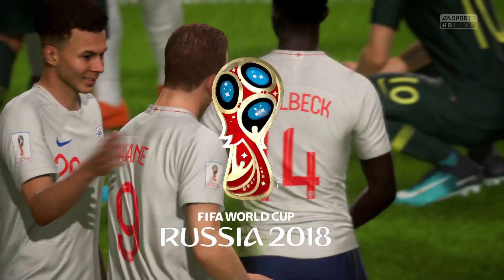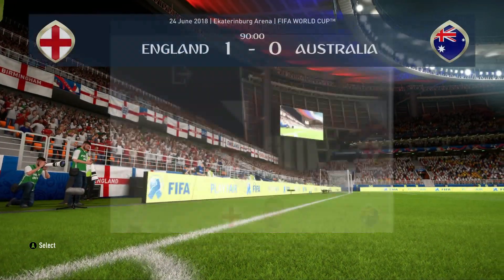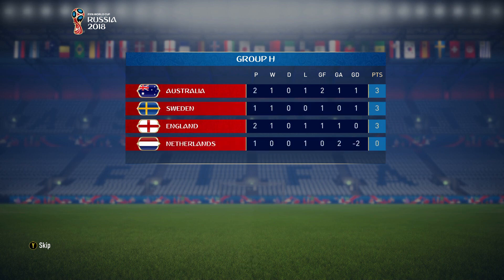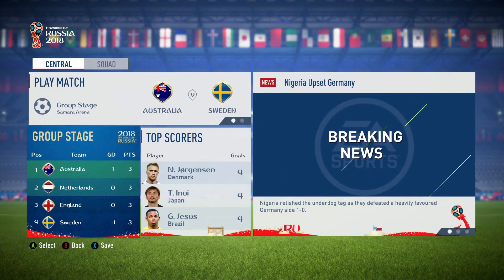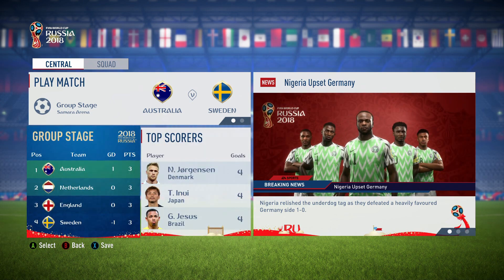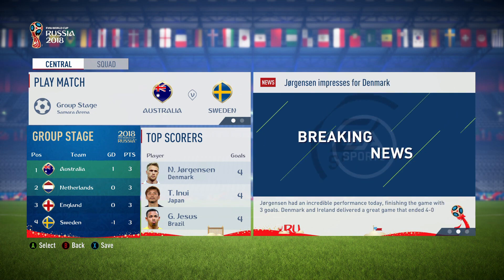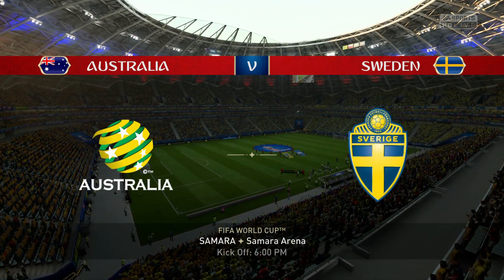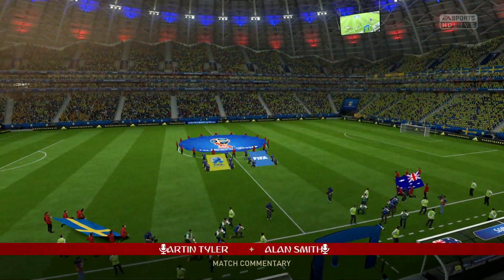The Netherlands beat Sweden 2-0 so everybody is on three points — it's just literally a single goal separating some of these nations from going through in this World Cup. Can you believe that? Here we go then, final match of the group: Australia versus Sweden. Can we get a win here against Sweden and book our place in the round of 16? Every team in this group has the chance to go through.